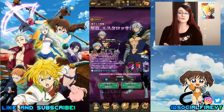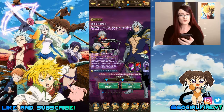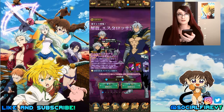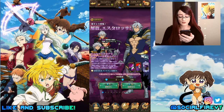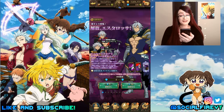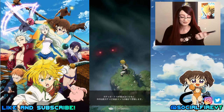Hey guys, this is Social Fire and I'm back with more summons on Seven Deadly Sins Grand Cross. I have to say this is something I've been waiting for — the Estarossa banner is here. There's actually two versions of Estarossa, which is very interesting. I'm personally just hyped to pull either one of them. This is early for Valentine's Day maybe. I have about 156 gems here, so hopefully I can pull them in a few multis.